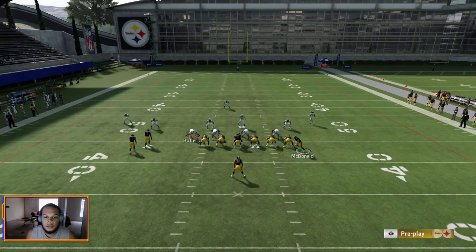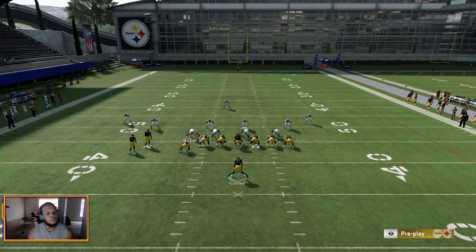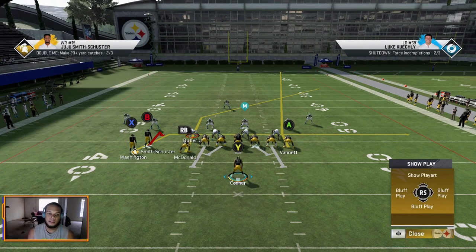Like I said, you have easy consistent chain-moving options and still have big play opportunities. Run through it one more time: your first reads are the tight ends off the line of scrimmage — it's pretty much just a peek throw; if it's open, throw it. If not, your read goes down to X, then to B — all consistent chain-moving throws. Then the RB is your route that can take the top off the defense for a huge gain like you just saw. If that isn't there, come back down to your B and X receiver sitting down in zone, especially X who sits based on his route. Easy consistent chain mover with a deep ball option.